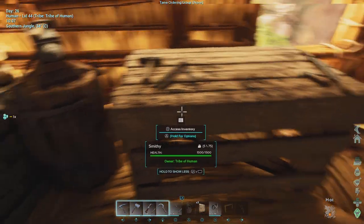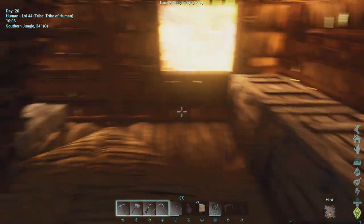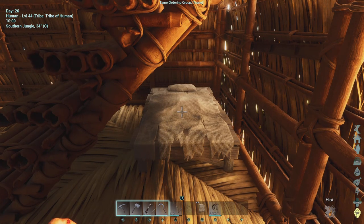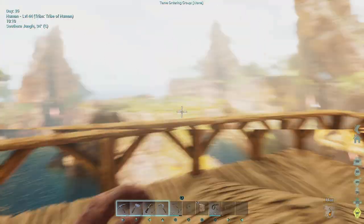I've got my forge and my smithy along with my storage boxes. I live under the stairs, just like Harry Potter, but you know, this is what it is. I've got my balcony.